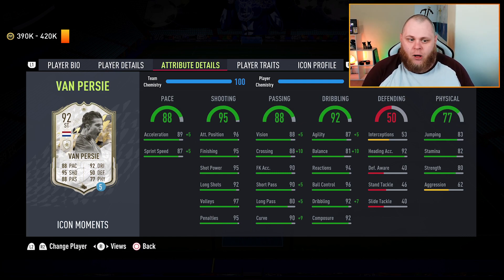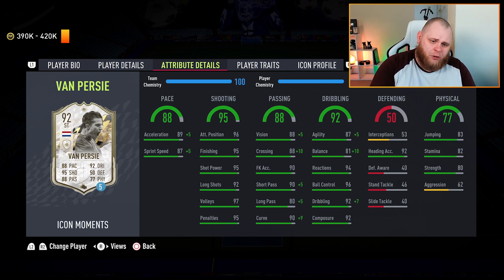Let me give you the lowdown on Robin van Persie. He's got four-star four-star, high/low work rates, six foot two, and left foot primarily.